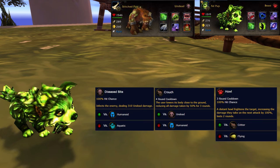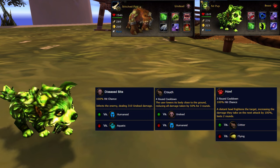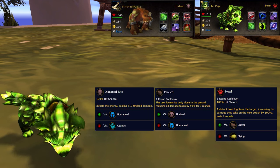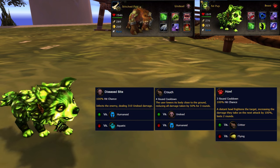In the second slot, I picked a Stitched Pup, but you really want the Fell Pup with Diseased Bite, Howl, and Crouch. With my Stitched Pup, I'm running Consume Corpse instead of Crouch. Either pet will work — the Fell Pup just has a speed advantage.